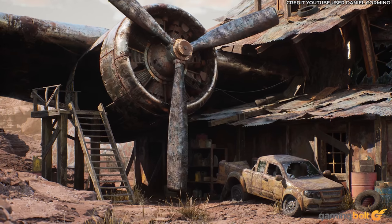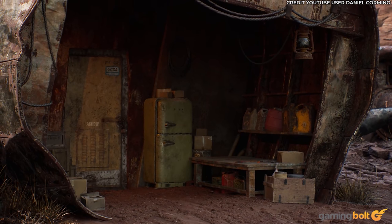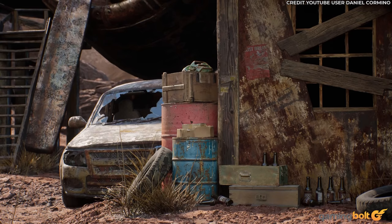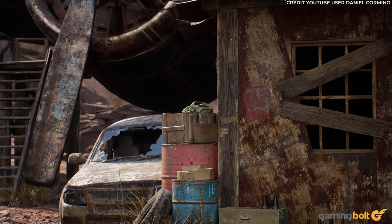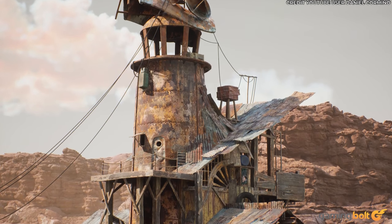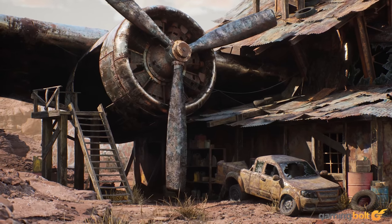The intricacy of this setting is the primary draw for me here. This wreckage-cum-homestead is packed with oil cans, rope, crates and appliances, all weathered and corroded. Its shell of wood and corrugated metal shows tactile signs of erosion, owing to the harsh desert landscape.